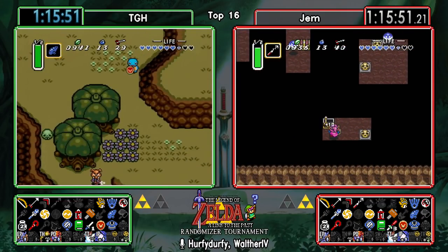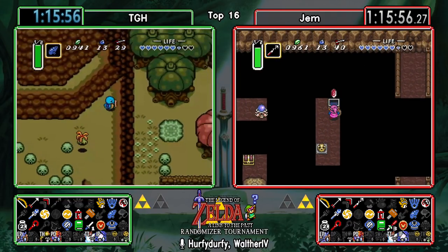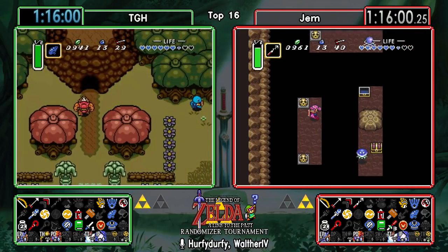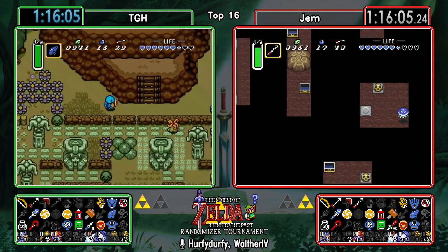If we do find a small key, we might be going very far into this dungeon. Not finding a small key, so I think that's for the best. If you're unlucky enough, you could go all the way to Laser Bridge. I think Gem was probably happy about that - didn't really wanna waste a whole lot of time in Turtle Rock without finding anything.